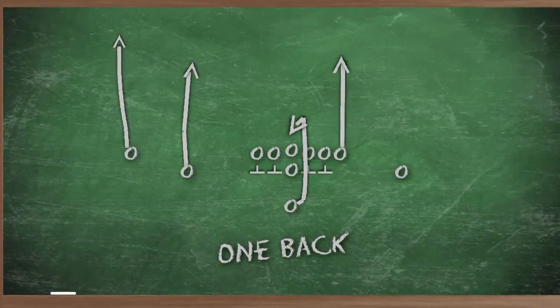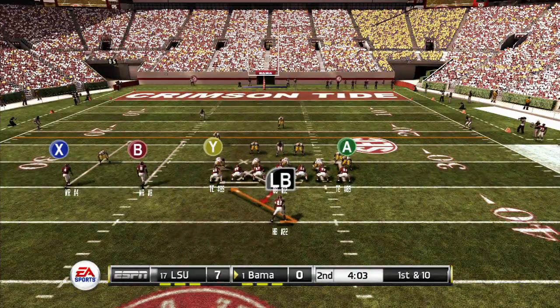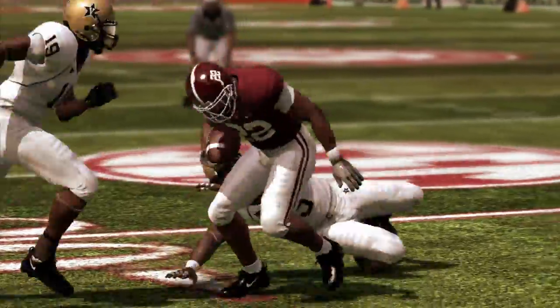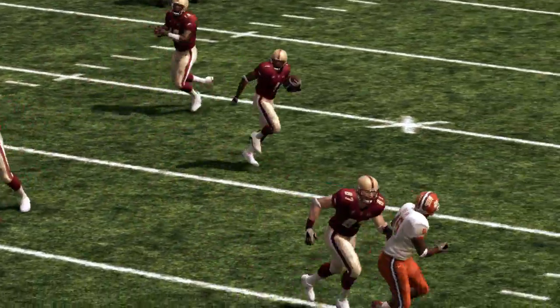I think most people think of a one-back offense — you're obviously going to have three or four wide receivers — but to make the one-back offense really be effective, you have to have a tailback that gives the defense enough of a threat to think that once in a while they're going to be running the football.